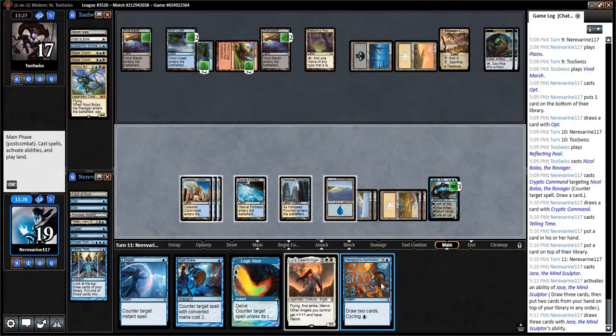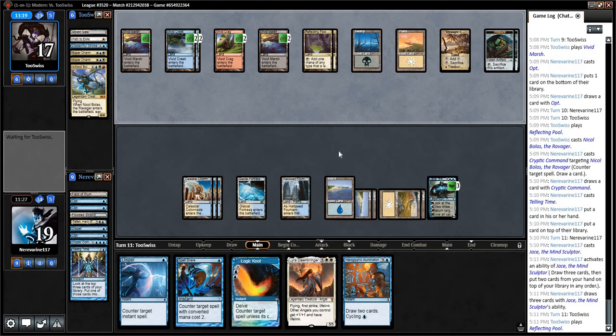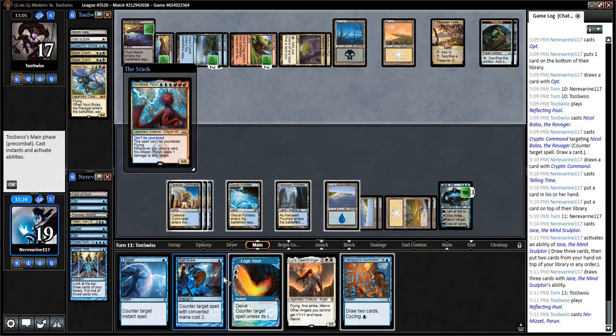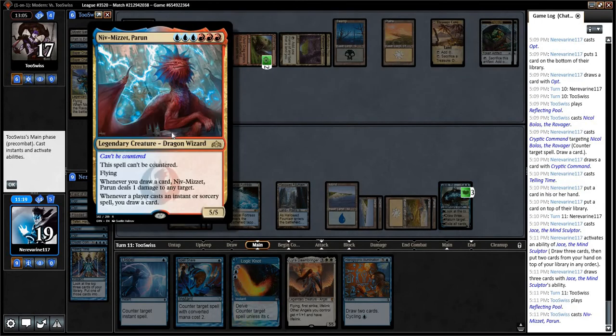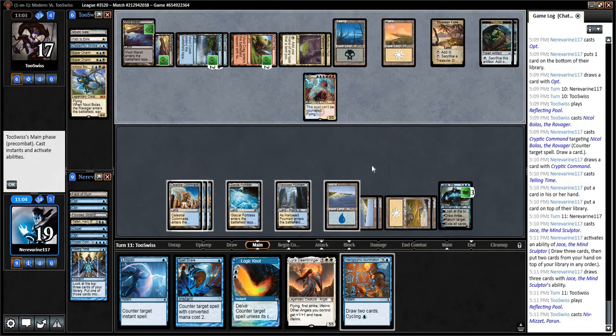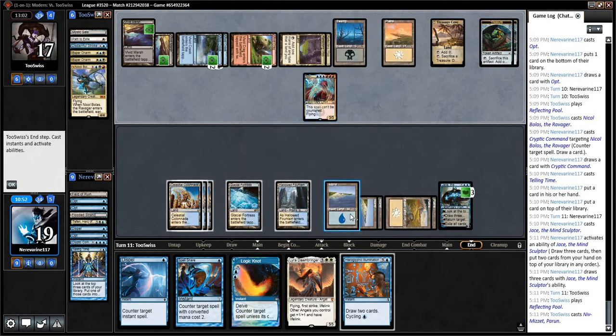I think we can go for Jace here — all of our interaction is fairly low to the ground, so we should be able to protect this Jace reasonably well. Let's put back Supreme Verdict and Opt. We'll look to try and convert this Hieroglyphic Illumination into some cards on our opponent's end step. Is this a Niv-Mizzet? I think it is. Can't be countered, flying — whenever you draw a card, one damage to any target. Whenever a player casts an instant or sorcery, draw a card, and then one damage to any target. So I guess we lose.